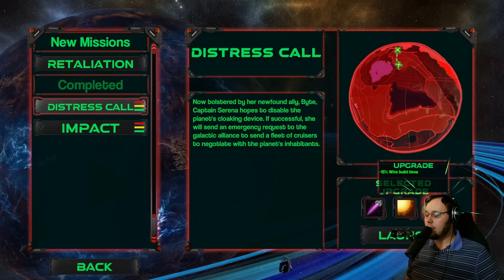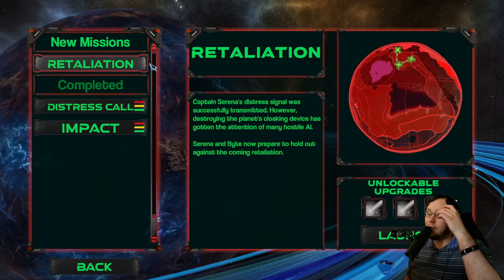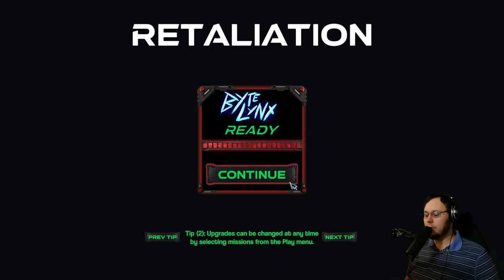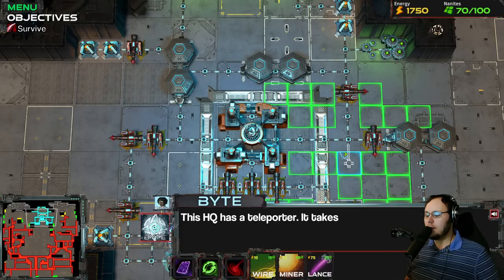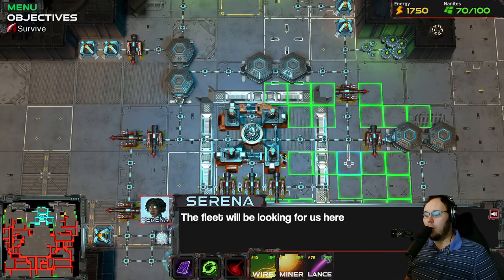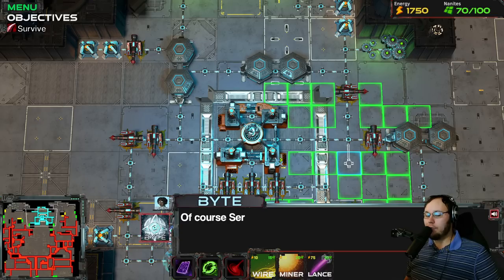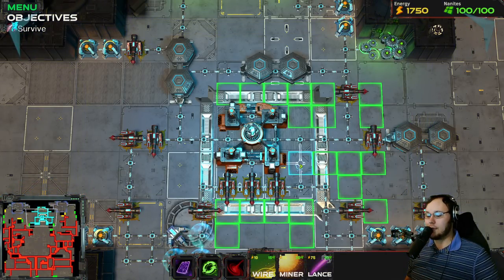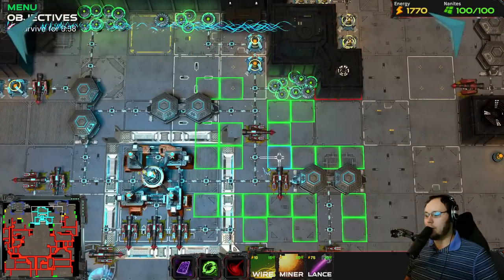We did grab the wire build time upgrade, and then we go to Retaliation. Let's just check it out, see what's going on. The HQ has a teleporter - takes a few minutes to charge, but it could get us out of here. The fleet will be looking for us here. We'll hold this ground if possible. Of course, Captain Serena. We'll need more resources - let's secure the nearby abandoned bases. So up here and up here, got it.